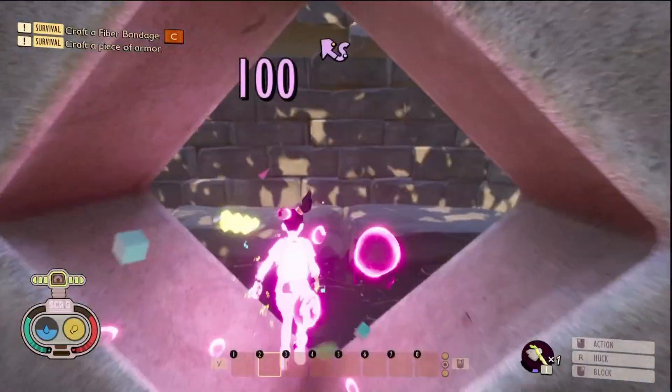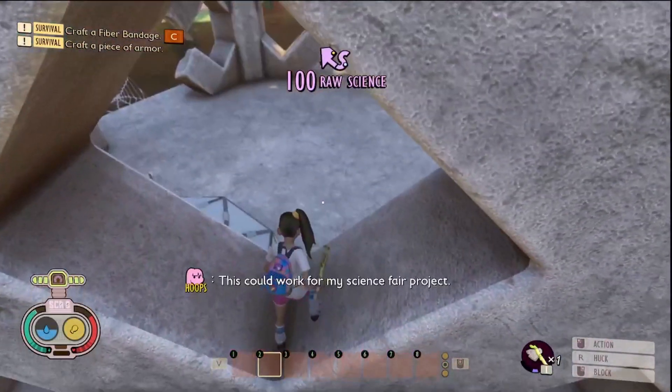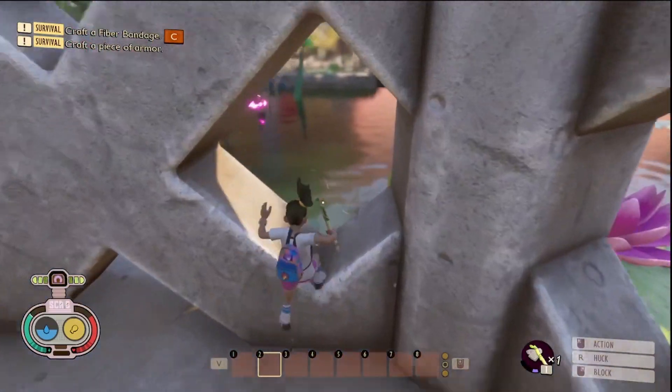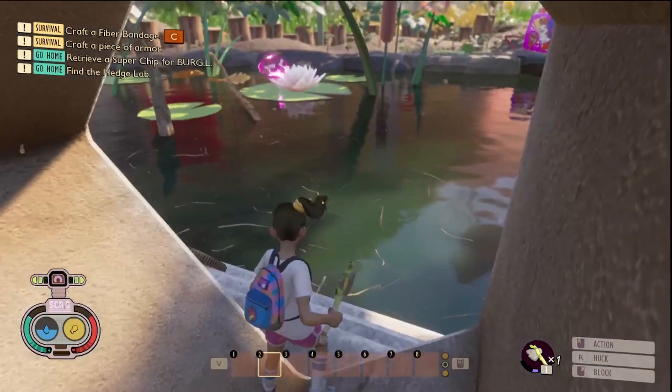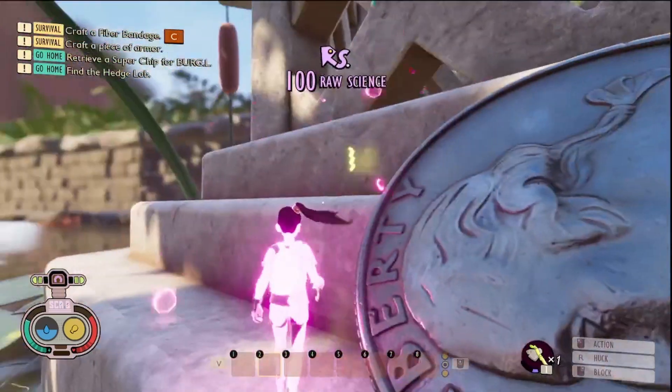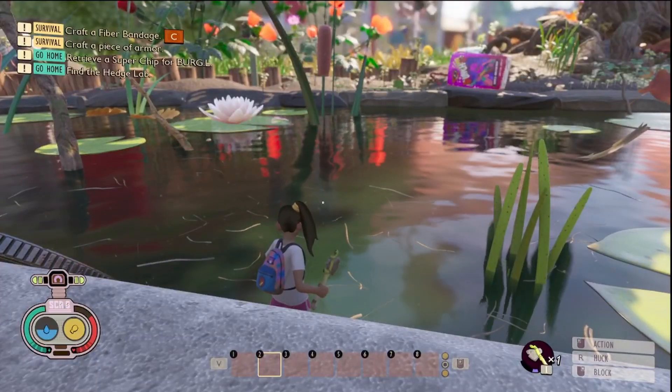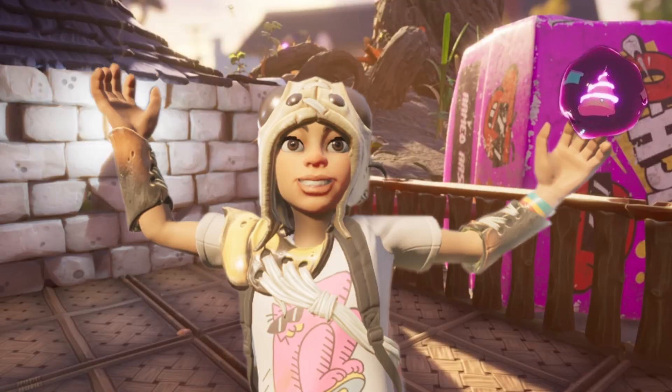Hey guys, today in this video we're going to go through how you can get rich with raw science. This will include showing you the easiest places to find raw science. Raw science is currency in the game — it allows you to buy things from Burgle's shop.